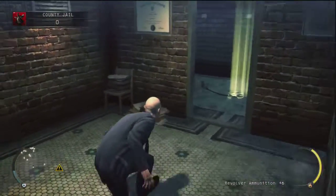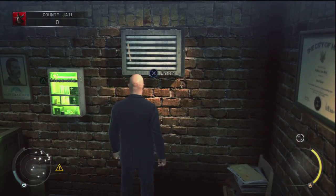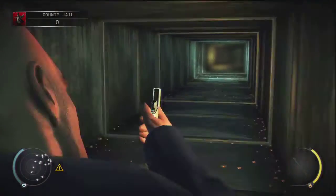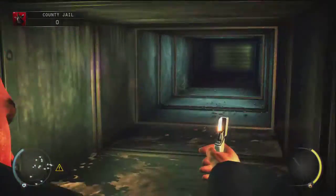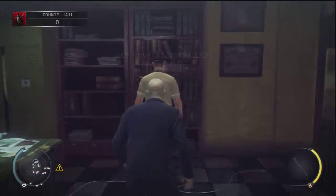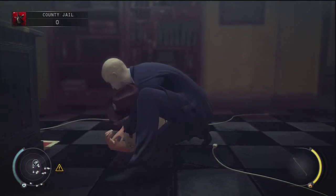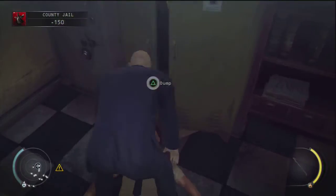Once you do that, there's a save point right here — make sure you save it just in case you mess up — and then you just want to go through the vent right here. Now just wait; there will be a guard that will show up, so once he walks away you just want to get out of the vent and subdue him, then drag him to the locker right here.